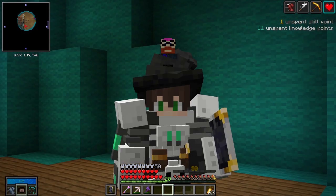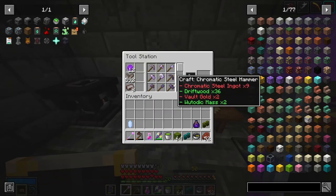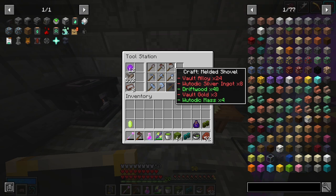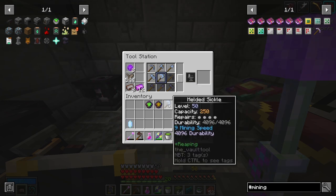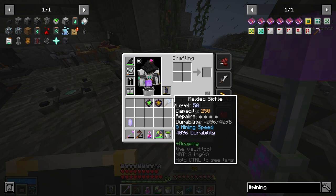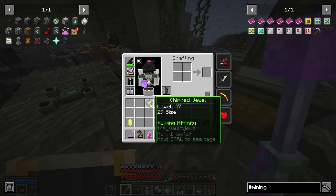To make progress we need to do more vaults. Now that I'm level 50, I can craft the Melded stuff — it requires Vault Alloy and gold. I'm going to craft a sickle. It has Reaping so it should only break cobwebs, wool, and wart blocks, making it useful for mining chests. I'll need affinities added to it.